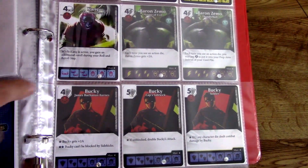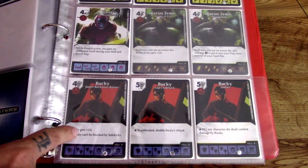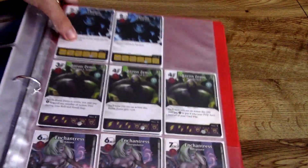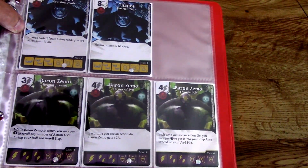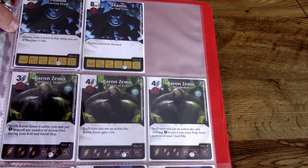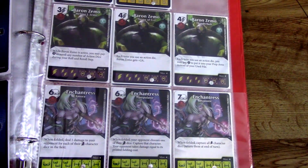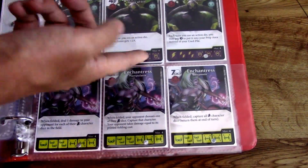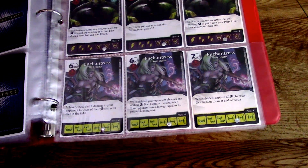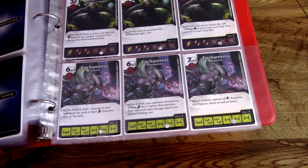Kang makes an appearance — I like his die, kind of purple and blue. Bucky comes into play — he's not too powerful, but he buffs himself up, is unblockable, and can double his attack sometimes, so he could be essential in your deck. Thanos comes into play — pretty cool since Guardians of the Galaxy features him, and his Infinity Gauntlet is on his die. Thanos costs two fewer to buy while you have less than 11 life, so you could get him for five cost as a 9/9 — he's powerful. Baron Zemo comes into the world as well — he gets plus two attack for each action die in play. Enchantress also comes into the world of Dice Masters and she's going to be really focused on taking out Avengers. She is really pricey but she's a 6/6 and her die is pretty cool.